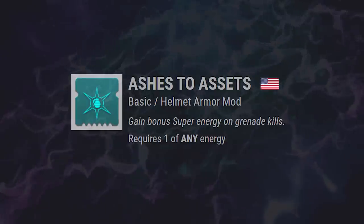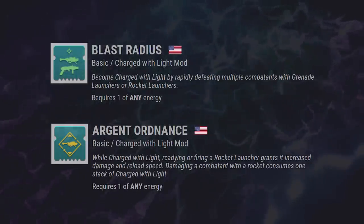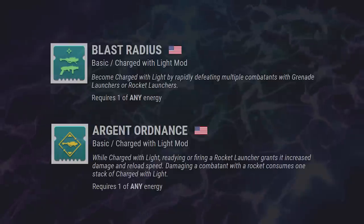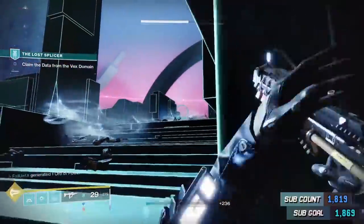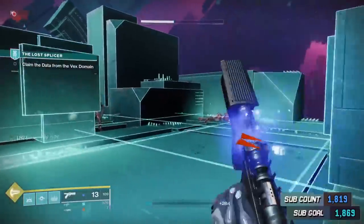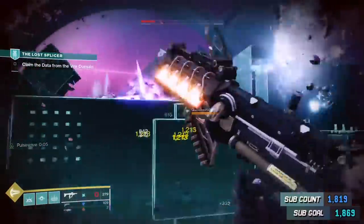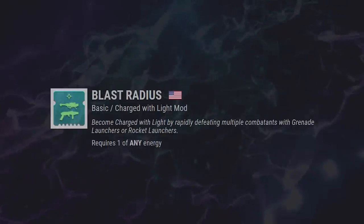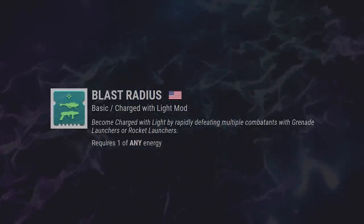Reminder that Ashes to Assets does stack but with diminishing returns. Blast Radius and Argent Ordinance are both on the Season 14 artifact. Argent Ordinance will give you improved damage and reload speed when whipping out a rocket launcher while charged with light. Damaging any enemy with a rocket launcher will consume one stack of charged with light. Maybe you want to save your beefed-up damage on a big bad boss — with Argent Ordinance, it'll save your charged with light damage for when you whip out a rocket launcher, not on your next weapon kill with any weapon. Blast Radius allows you to become charged with light by rapidly defeating multiple enemies with grenade or rocket launchers — huge, and it'll only cost you one energy. Considering how good grenade launchers are going to be in Season 14, you're going to want to tinker around with Blast Radius.